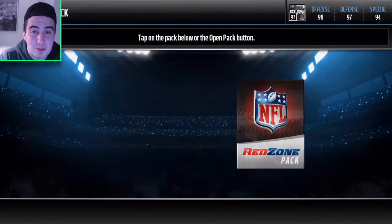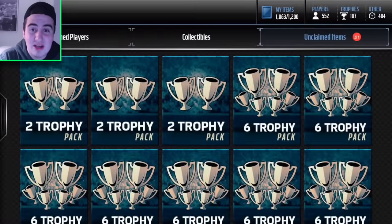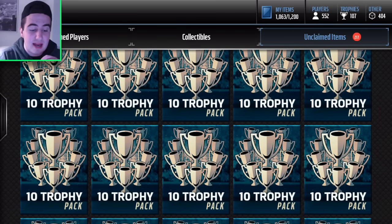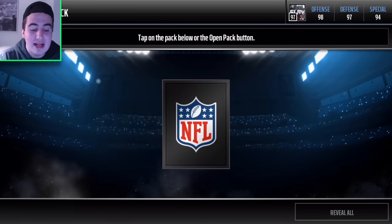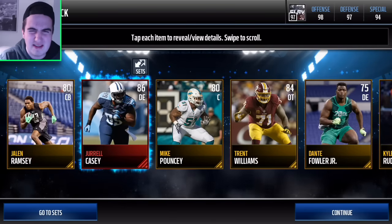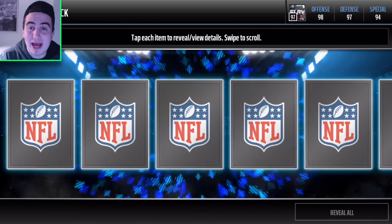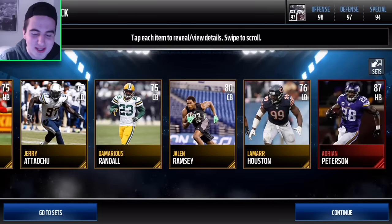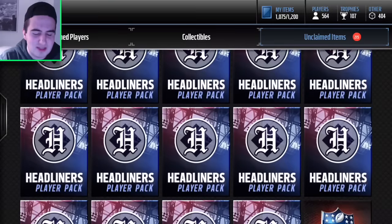All the other packs will be used in a different video, but this is the Build a Bundle series I'm starting. Comment down some packs you want to see and name the bundle — for example, comment '20 quick sale packs and 10 elite player packs' and call it 'the Red and Yellow Bundle.' I'll do those packs in a video by that name. Leave a like if you want more of these. We ended off the red zones with an 87 overall AP — 88 speed, 91 ball carrier vision. Pretty decent for a base card.